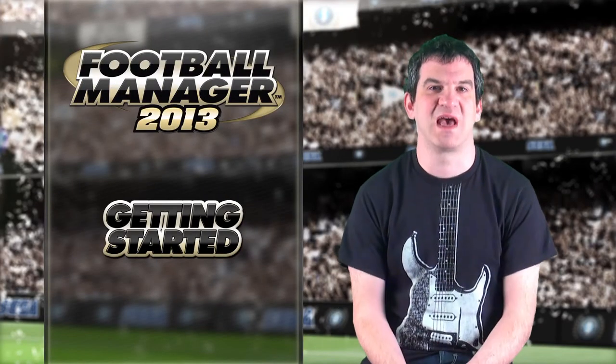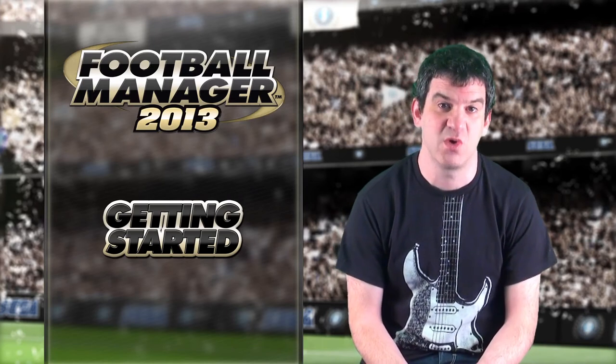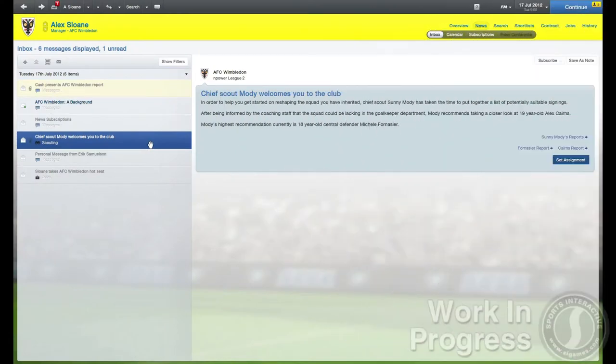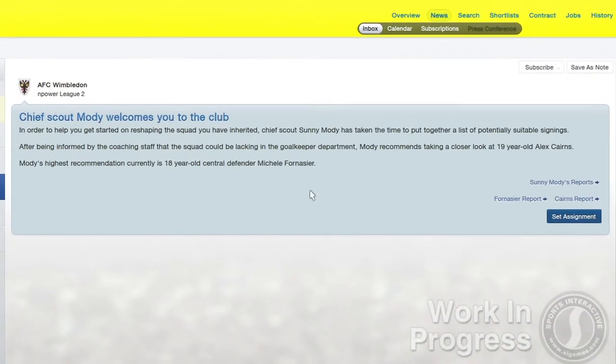Next up is your scouting team, who advise you on areas of weakness within the squad and suggest players who could strengthen these areas. You can then also set new assignments to get your scout scouring the world for the next big star.